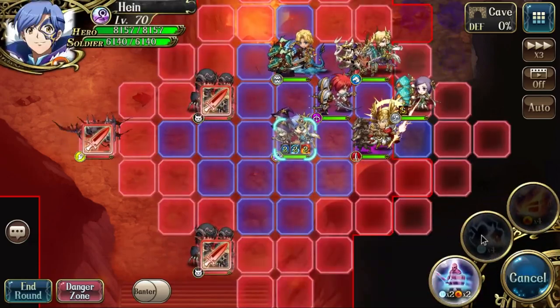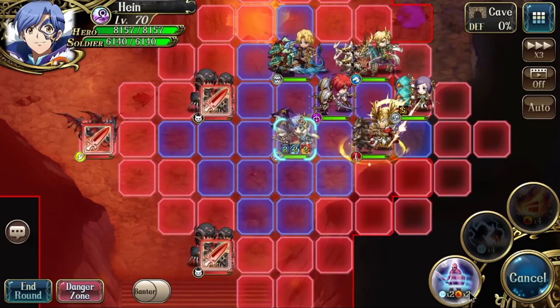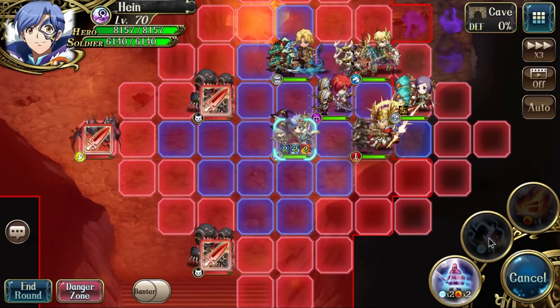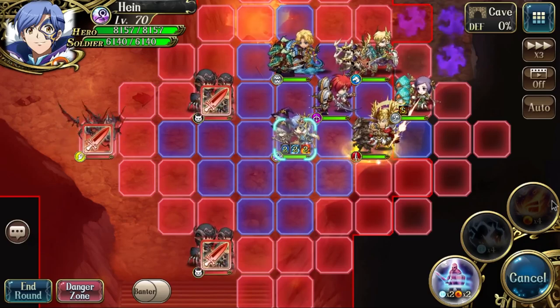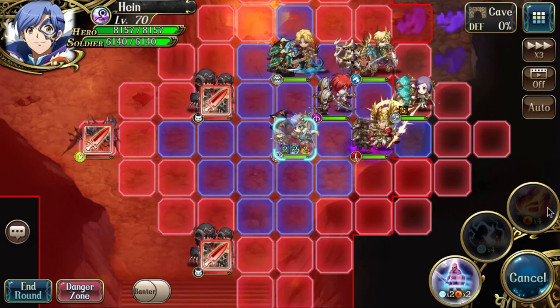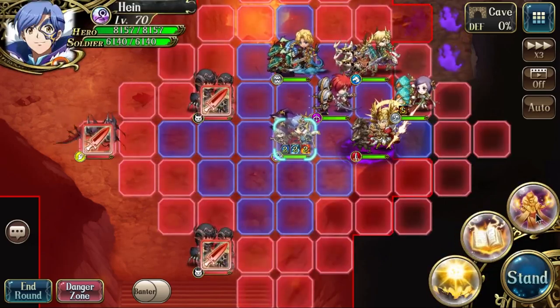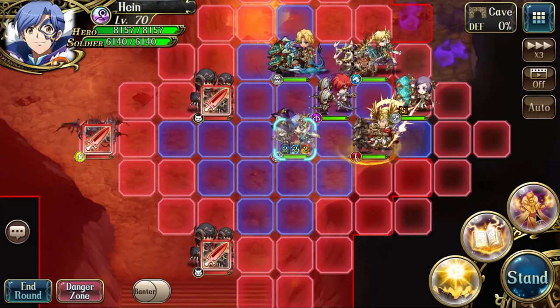When you click into the arcane tomb, you have three skills. Teleport requires two thunder and two flame. The single target skill needs four thunder, and the AOE needs four flame. When you use any of these skills, you will not get the passive buff.